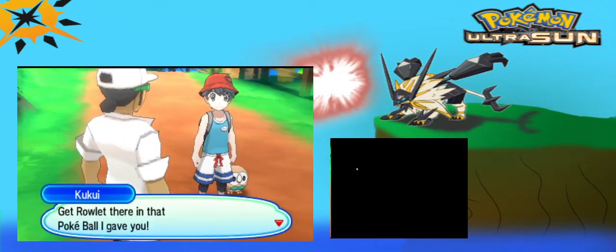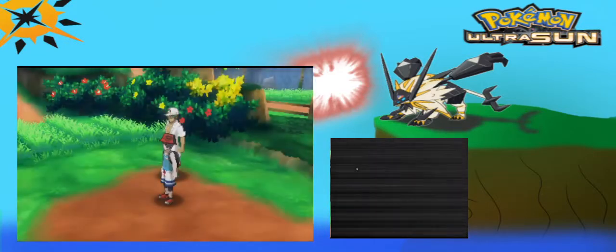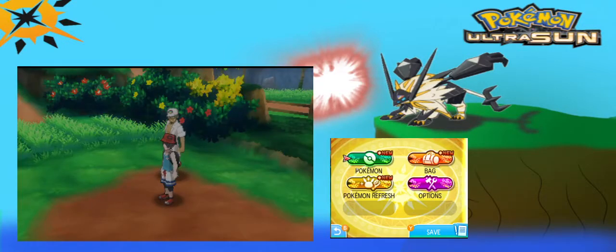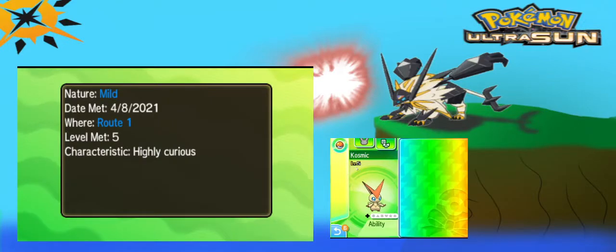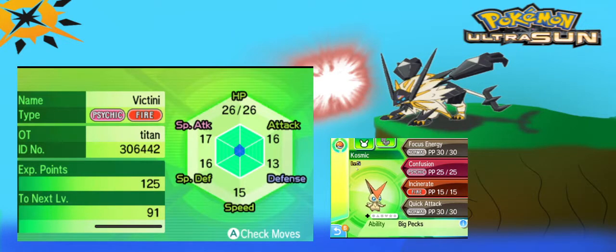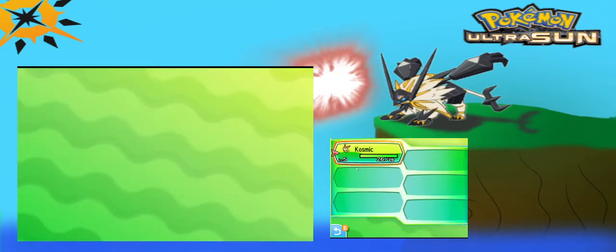Alright, get Rowlet back in the Pokeball I gave you. We definitely need to do some grinding with the Victini. I'd like Victini to get to a certain level. Let's look at our Victini. It has Incinerate, Confusion, Focus Energy, and Quick Attack, along with the Big Peck's ability. Is it holding anything? I don't believe it is.